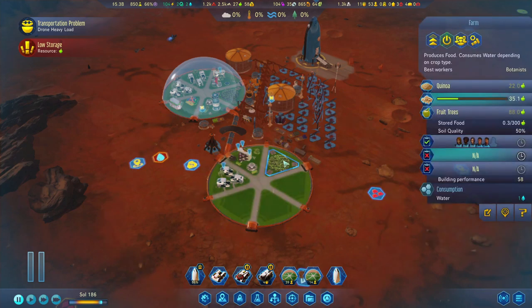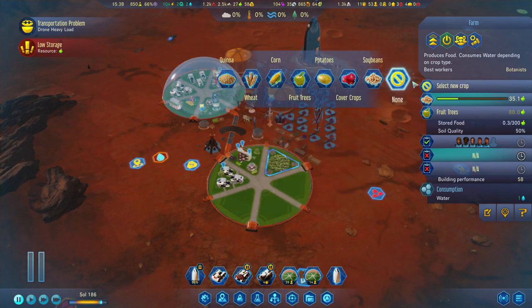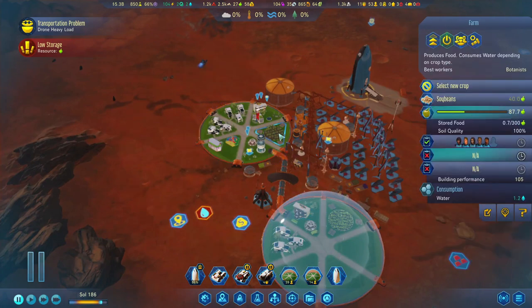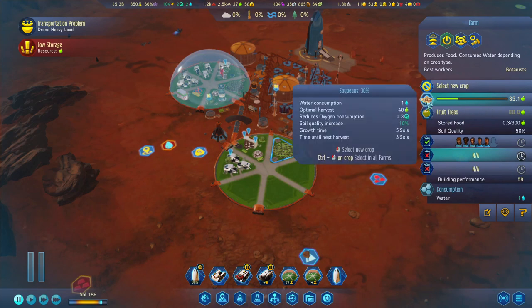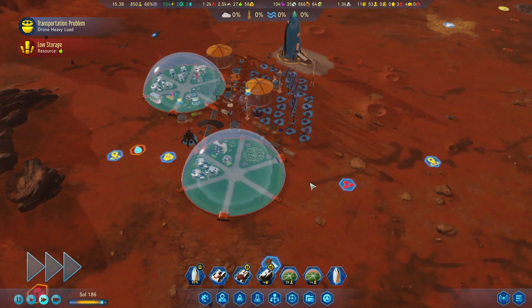First things first — food. We can get rid of this one over here. We are producing soybeans and fruit trees, and should be the same over here. We're about halfway through our first batch of apples. Food production looks fine overall.